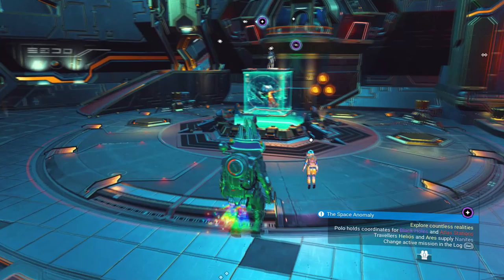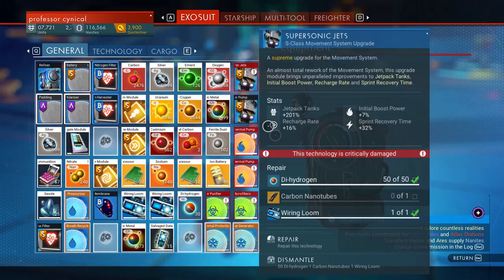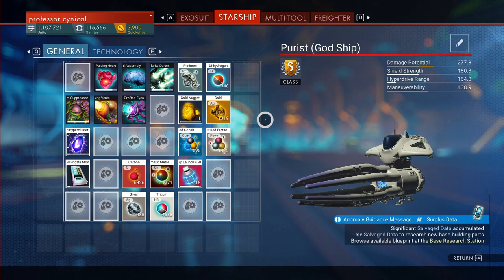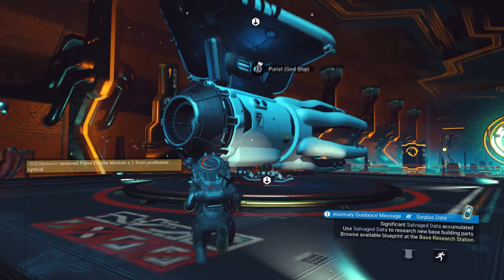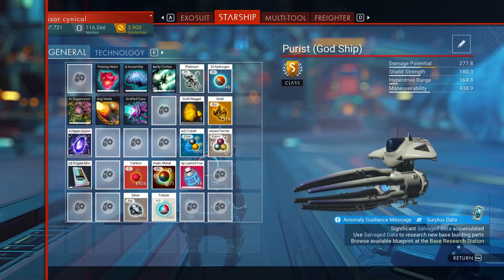We're going to do the personal refiner duplication glitch — you want around 60 modules duplicated to ensure everything gets unlocked. This is a well-established glitch. For newer players unlocking the freighter upgrades for the first time: put the item you want to duplicate — your salvaged freighter data — into your personal refiner, then jump into your ship and jump back out. That creates an autosave.